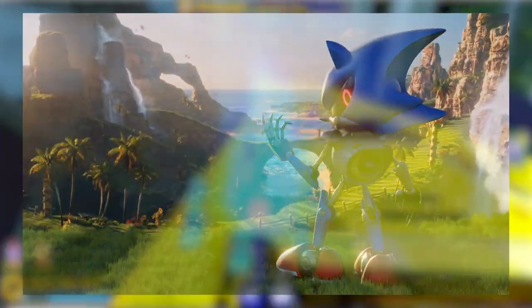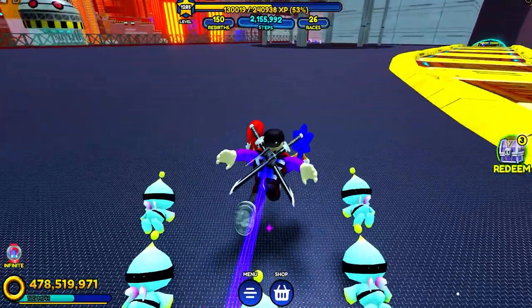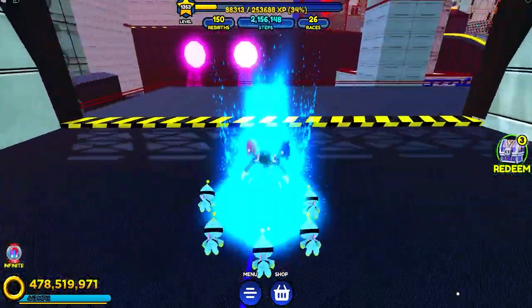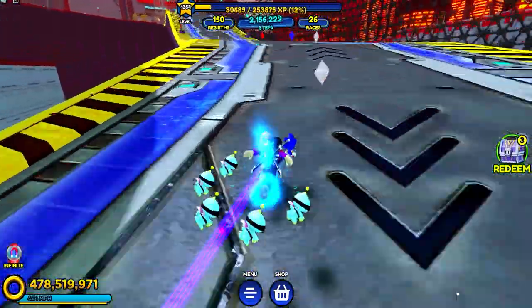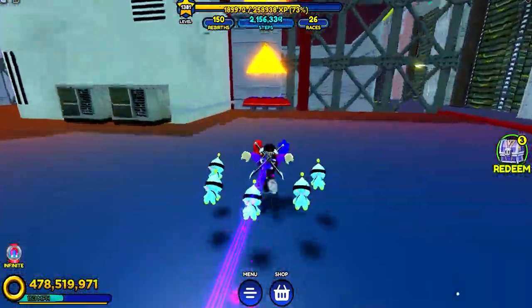So everyone, including myself, thought that Metal Sonic was either going to be a playable character or a boss in this latest update. And obviously, that wasn't the case. I mean, he wasn't even mentioned. Robotnik never popped in saying anything about Metal Sonic. So who would be dumb enough to go on top of that tower to see if anything has changed with Metal Sonic? Well, don't worry guys, your good friend Red is definitely dumb enough. So let's go ahead and make our way up there right now.